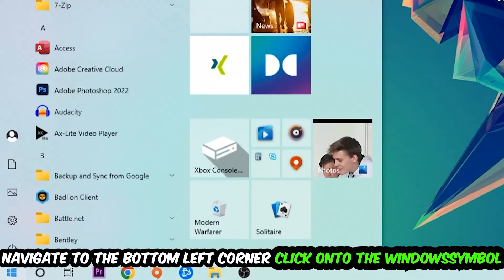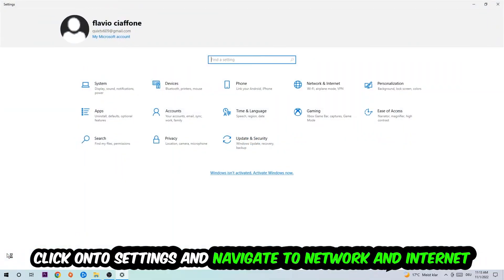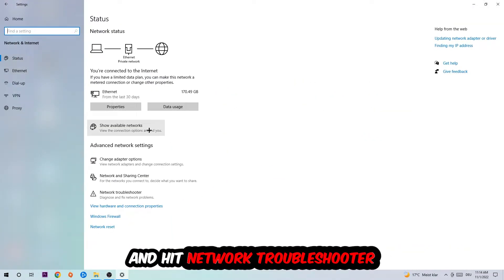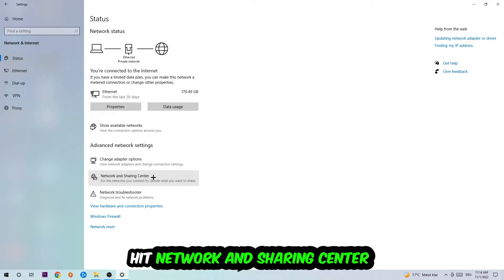Navigate to the bottom left corner of your screen, click the Windows symbol, and go into Settings. Navigate to Network and Internet, then scroll down to Network Troubleshooter. Run it so Windows can find any kind of issue you currently have.